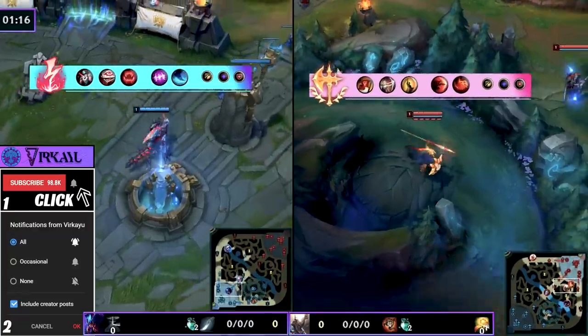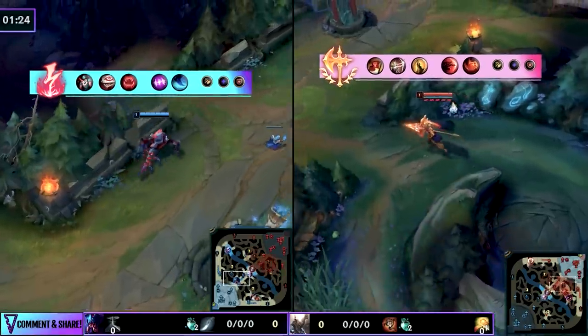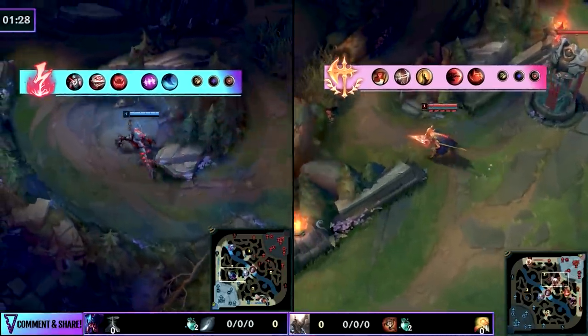To be good enough to be able to carry games like these requires constant improvement and focus in order to get yourself to become a better jungler. The sponsor for today's video is there to help — take it away, Rast.